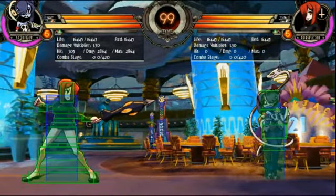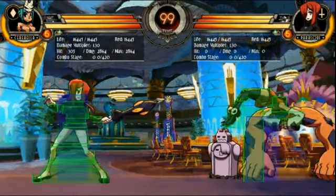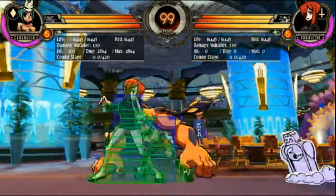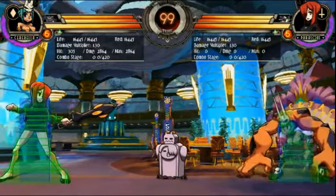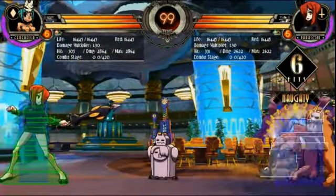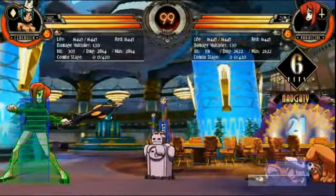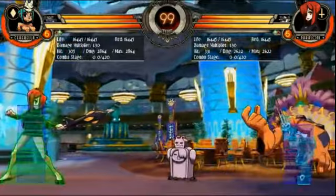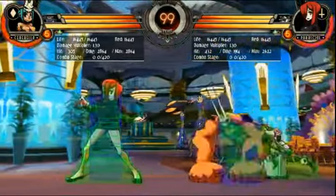The projectile invincibility on Cerebella's Kancho has been reduced to the frames it used to be on, because there was some pretty dumb stuff demonstrated this past weekend when we actually tested it. So now it is as invincible as it used to be, but not to melee hits. So you can no longer go through all of bikes. If you're charging and running and miss the bike, you can go through some of it, but you'll get hit by the end of it. So it's as useful as it used to be, but not any more useful.